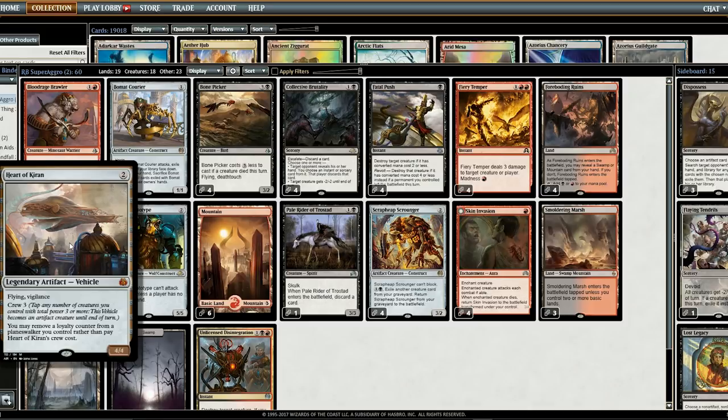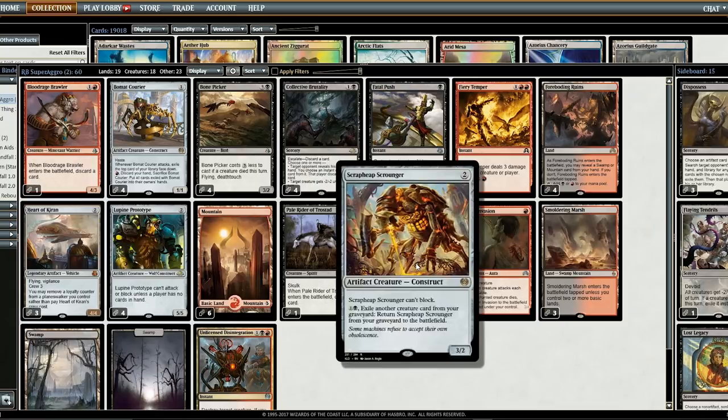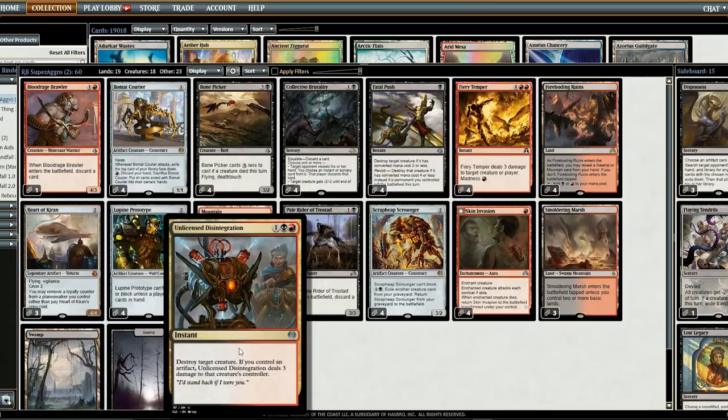A few other key cards: the Vehicle is very good — it sees a lot of play, it's a 4/4 Flying Vigilance, and a lot of our creatures can crew it. Even the Prototype, even if it can't attack or block, can still crew the vehicle, as can the Scrounger, which is very resistant to removal. Another card that works really well is this removal spell — if we control an artifact, it destroys a creature and deals 3 damage to our opponent.